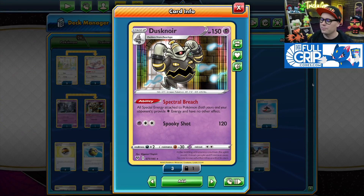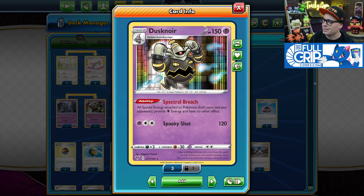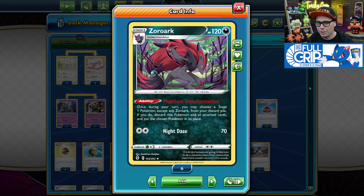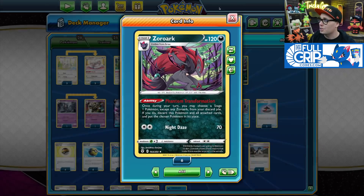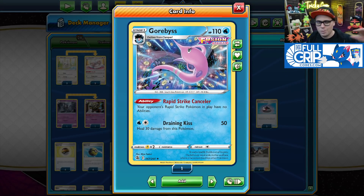Seeking also goes really well with Dusknoir from Vivid Voltage and its Spectral Breach ability, which reduces all of your opponent's special energy to just single Colorless energy, rendering them almost completely useless — especially in Single Strike decks. We don't actually have any Duskulls; just Dusklops and Dusknoir. We're going to use Zoroark's Phantom Transformation ability to transform into various Stage 1 Pokémon. We can transform into Cinccino for extra draw power with Make Do, Altaria with its Miraculous Charm ability preventing damage from Pokémon V, or Goruberu with Rapid Strike Canceler to shut down Inteleon.